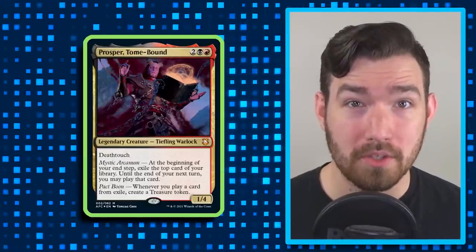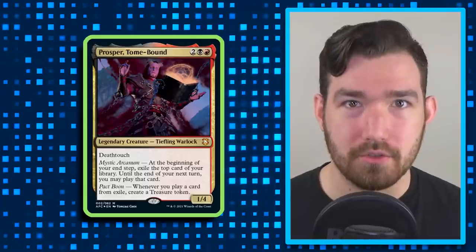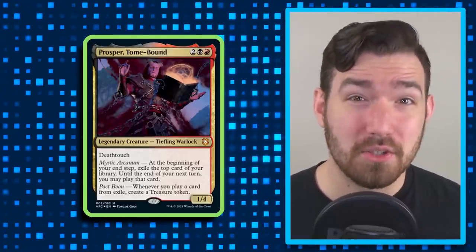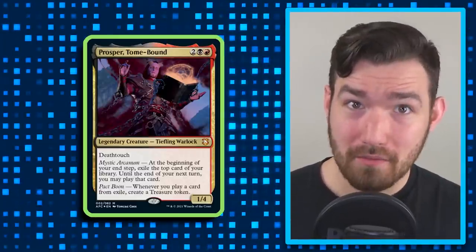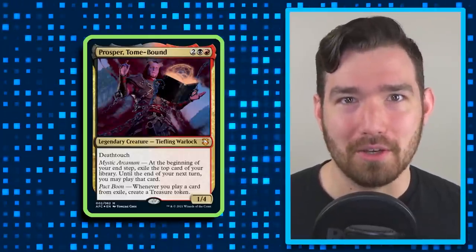Right now we're taking a look at the Planar Portal pre-constructed deck from Adventures in the Forgotten Realms, featuring Prosper Tomebound, the Rakdos play-from-exile commander who also makes us a ton of treasures. This is so far the most popular commander from the entire suite of Adventures in the Forgotten Realms products, and it's pretty clear to see why. There's card advantage, there's mana acceleration in the form of treasures, and a whole lot of really fun stuff that we can play around with.